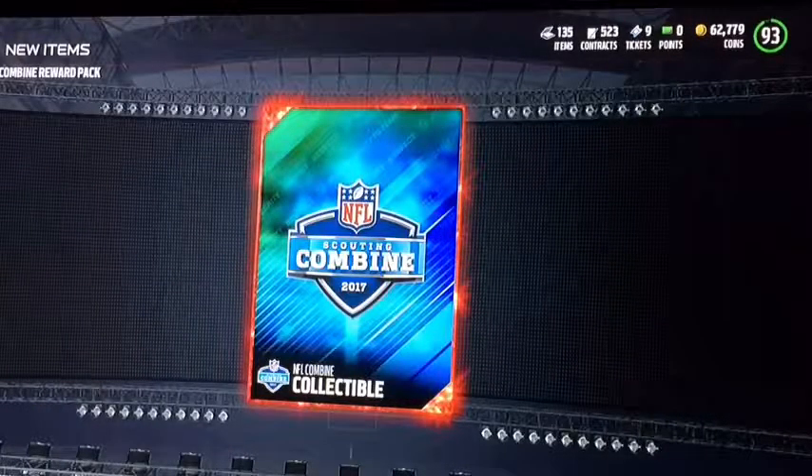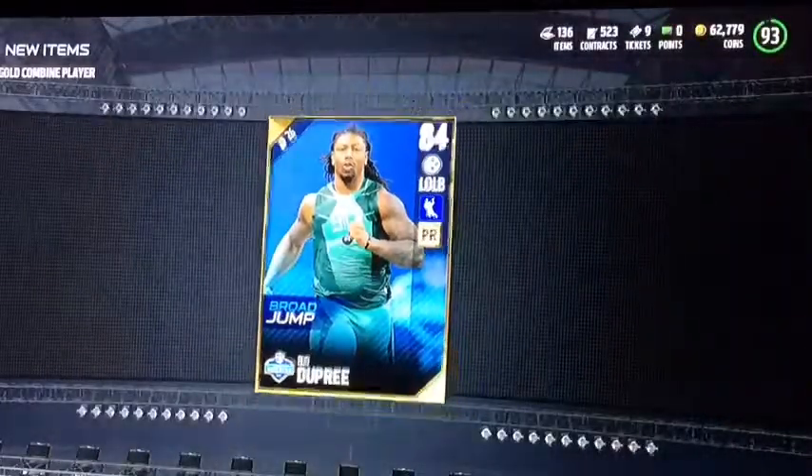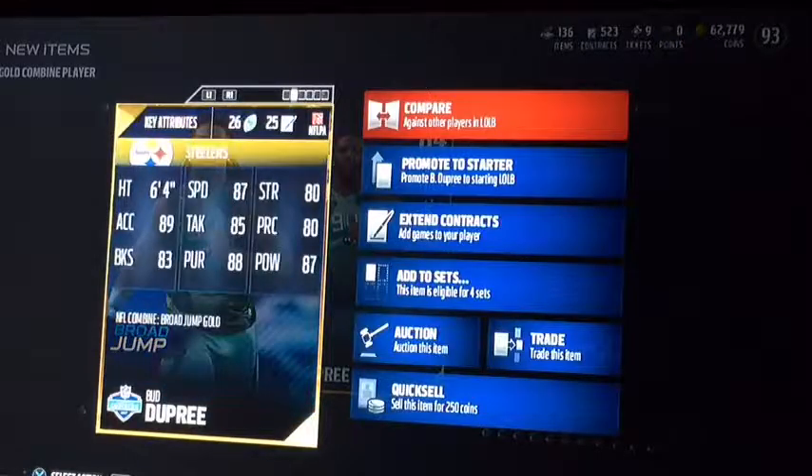We're done with those, so now we'll go into the gold, a better combine player. An 84 Bud Dupree with 87 speed.